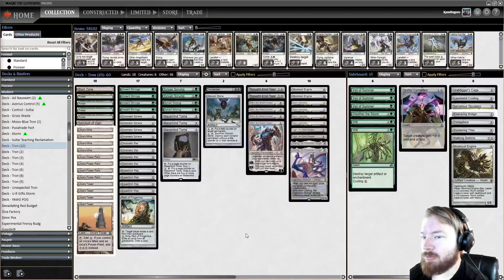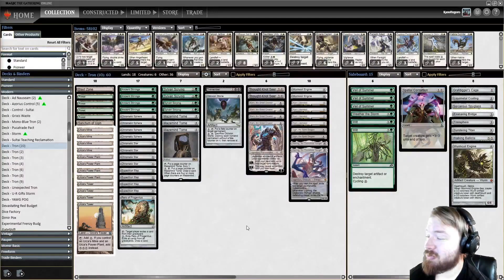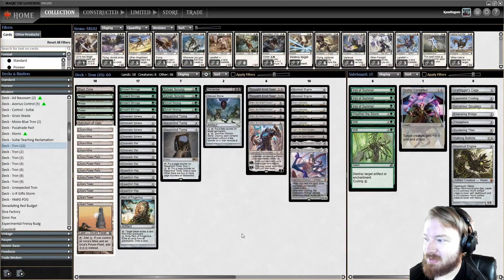Good morning, everyone. Today we will be playing Monogreen Tron again. I got a request to try some Thought Knot Seers in Monogreen Tron. So I dropped a Thragtusk and a Wormcoil out of the main board and added two Thought Knot Seers. I dropped Weather the Storm from the sideboard, just one, and added Wormcoil to the side, then dropped the Thragtusk completely.